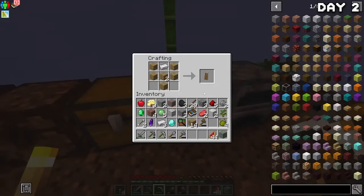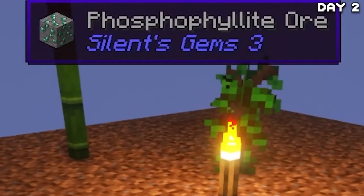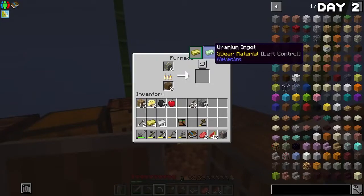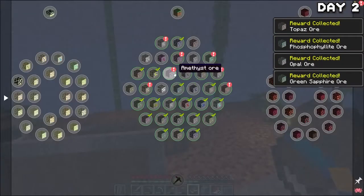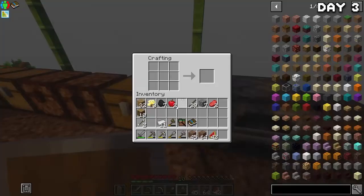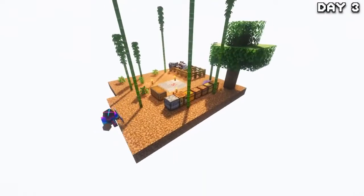After getting jump-scared by a silverfish and mining some ridiculously named ores, I decided to call it for now and smelt everything down into ingot and nugget form, also completing a ton of uncompleted quests in my ore book, bagging myself enough diamonds to make a pick. By the morning of day three, I had a decent amount of ores smelted and organized, so I made myself some iron equipment to get things done a little faster. I then got to work chopping down a tree that had grown and began expanding the island.